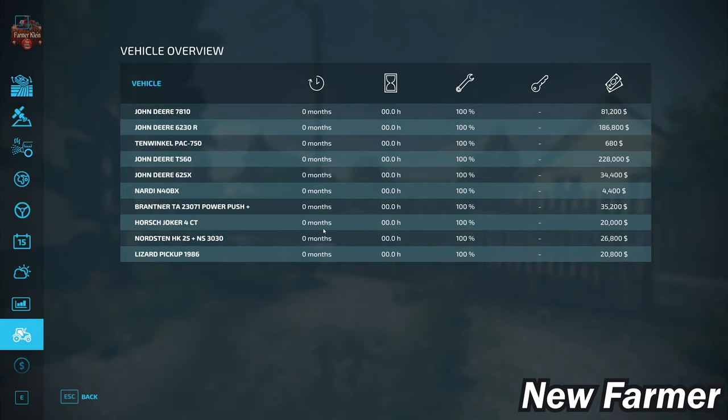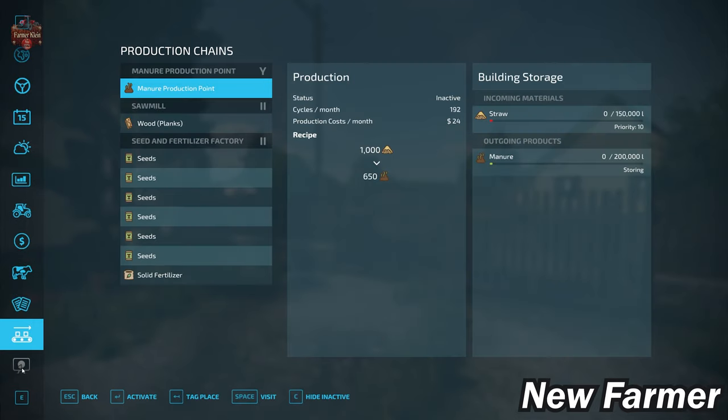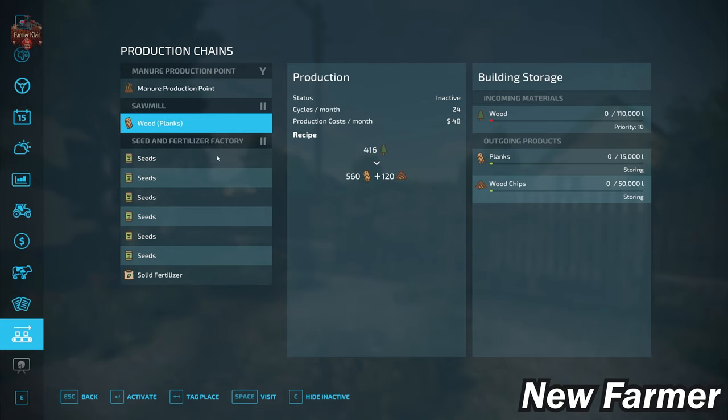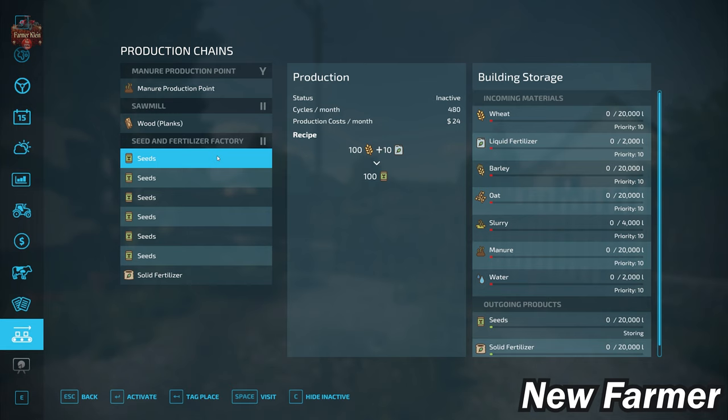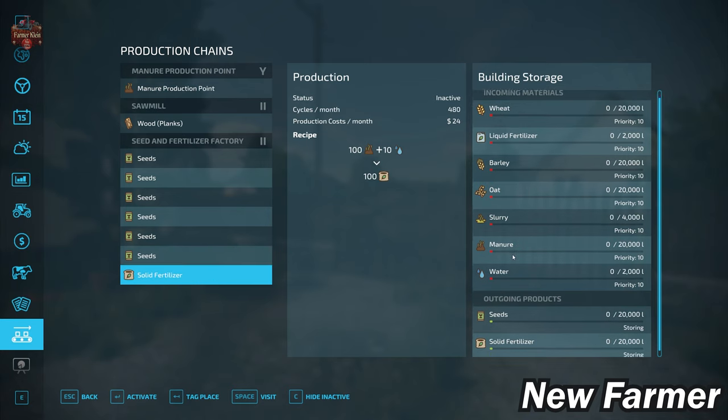We start out with a modest list of starting machinery — all owned, none leased, and no operating hours. We have the chicken coop, pig barn, small wooden chicken coop, sheep barn, and a cow shed at the start. We do have contracts available. Owned productions include a manure production point that takes straw to produce manure, a sawmill that takes wood and makes planks and wood chips, and a seed and fertilizer factory that takes wheat and liquid fertilizer, or barley, oat, canola — and makes seed. Using wheat and slurry, barley and slurry, or oat and slurry, you can also make seed. With manure and water, you can produce solid fertilizer.